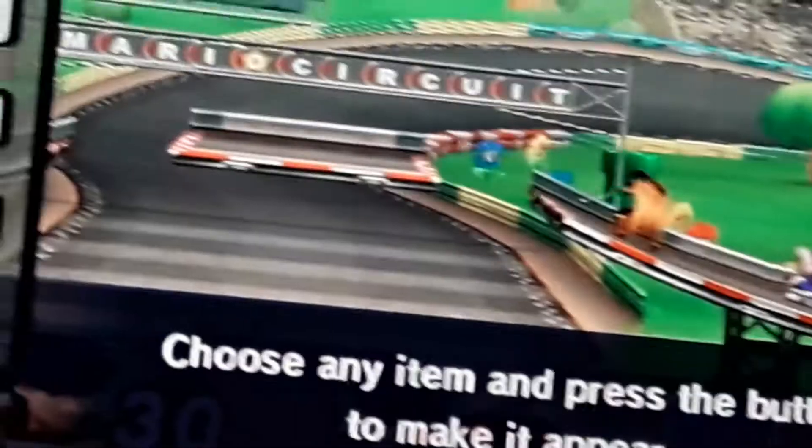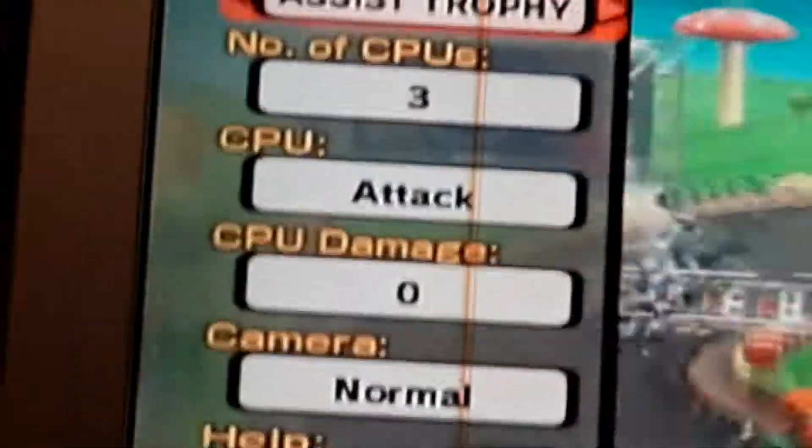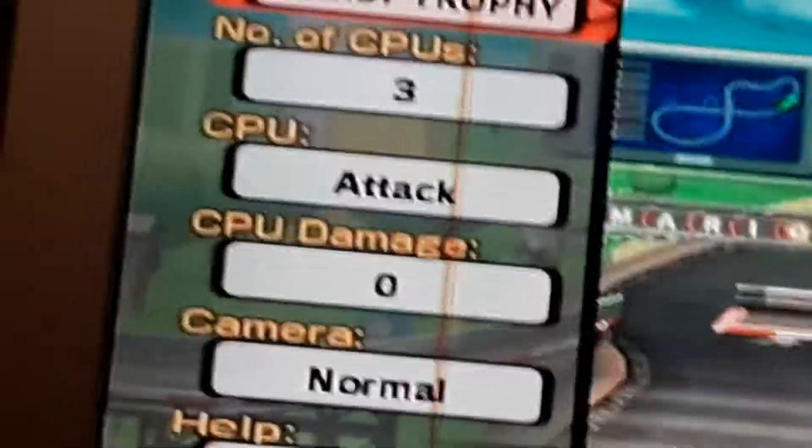Anyway guys, that is going to do it for this glitch video. I hope you all like it. Remember, you need three CPUs and this has to be done on training, and you need to set them to attack, unpause it, and then quickly pause it — and voila.